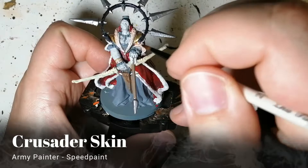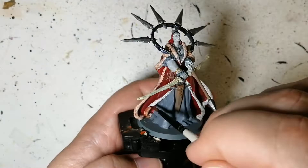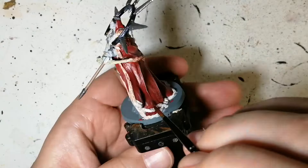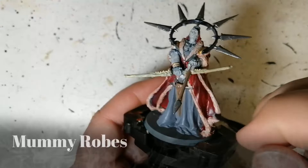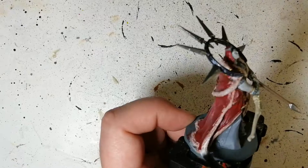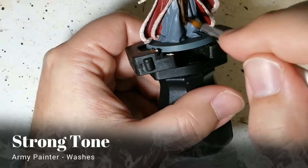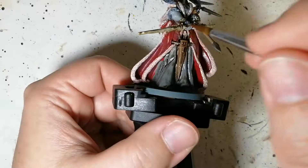Now we're making the face and skin look even more ghoulish with Holy White — it's more of a holy gray really. Then Crusader Skin: everyone's going to ask why I'm putting that on top of the Mummy Robes making it look beige or pinkish — I will fix it, please keep watching. It gives a nice beige undertone for what I'm going to do after to make those robes pop more. Then we go back to Mummy Robes with a dry brush using a nice makeup brush, just dry brushing over all those spots to bring the Mummy Robes back while keeping that beige undertone so it doesn't look too bright.